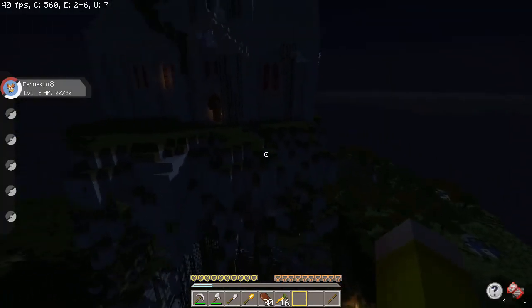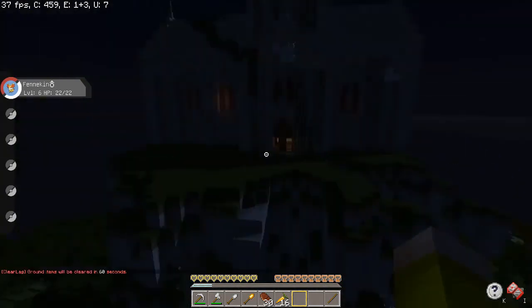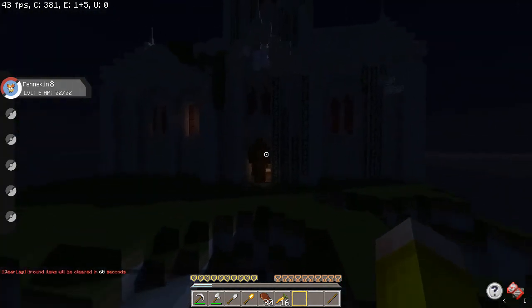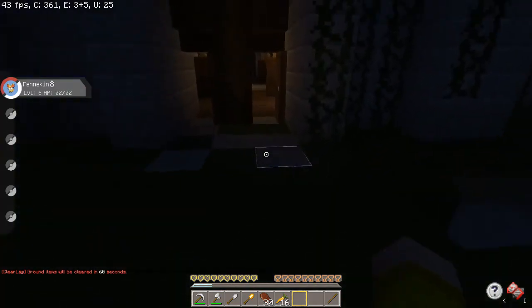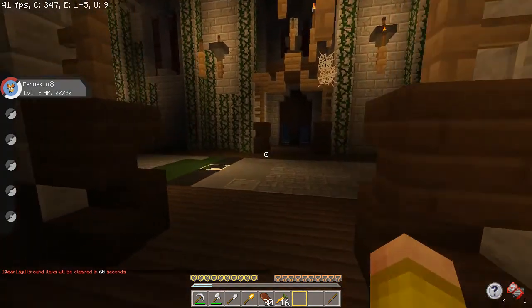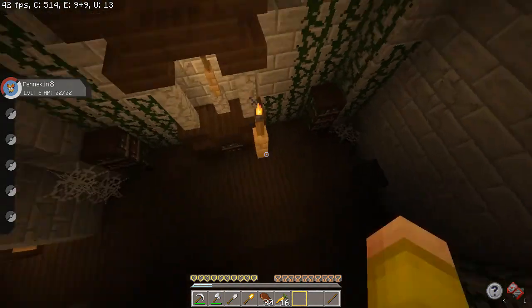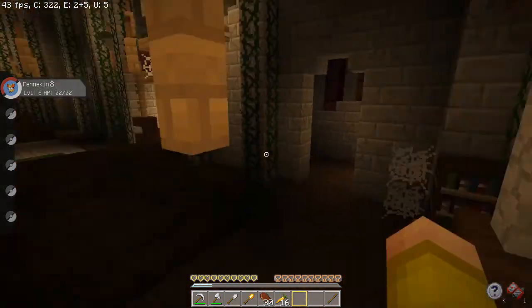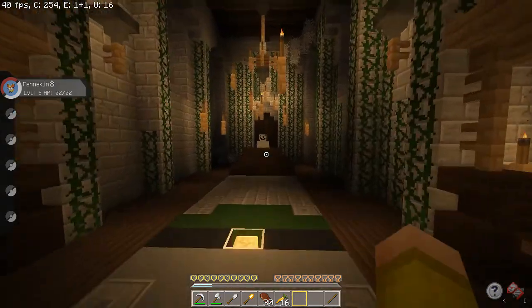Here is the Ghost Gym, one of my personal favorite gyms. It's on a floating island, very creepy and all broken down. When you walk inside, you find the arena — bookshelves, cobwebs, vines, cracked coffers. Here is the gym leader.